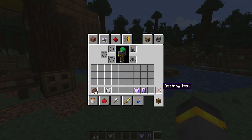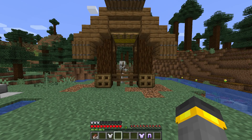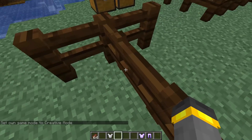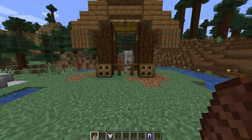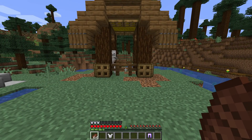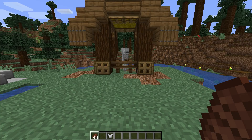Next up is projectile protection. First we get hit with an arrow with only iron armor — we're standing right against the fence gate. A perfect shot from the skeleton — we took about a heart and a half of damage. Now healed up, it's time for projectile protection four on the chest plate. The skeleton eventually lands a hit and we took like a heart of damage — almost nothing.